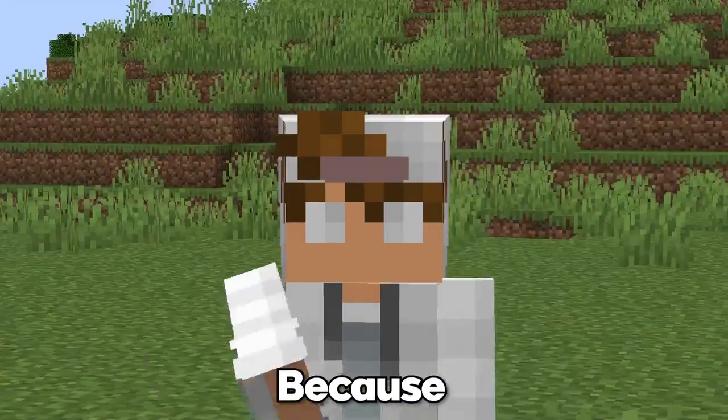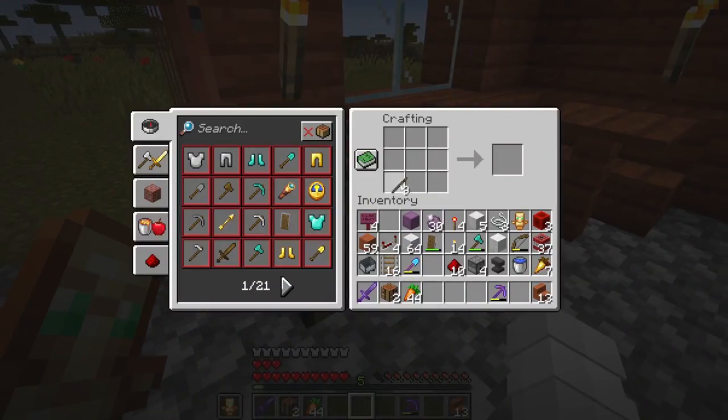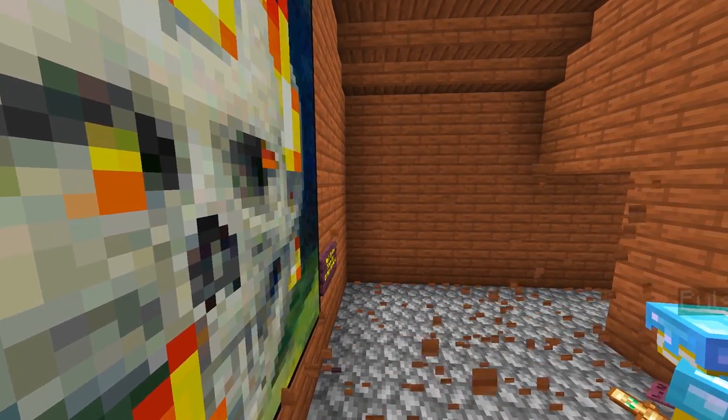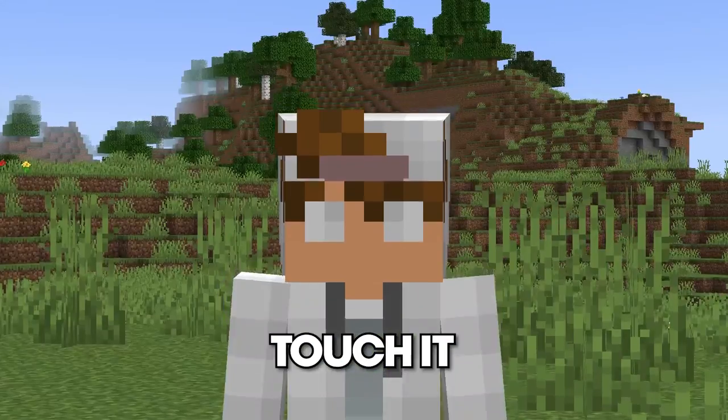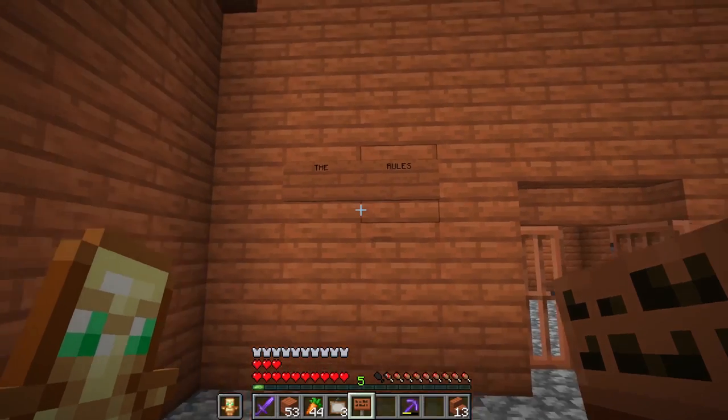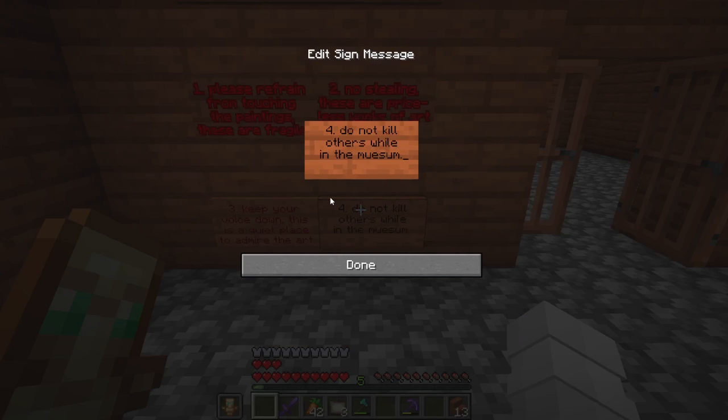Because this is a fairly deadly server, I decided to combat any foreseeable instances of deadliness with a bit of rules. One of the paintings had our trap behind it, so I had to make sure nobody would touch it, otherwise our plan would be revealed. I made some other rules to ensure nobody would grief, and one to prevent any killing.